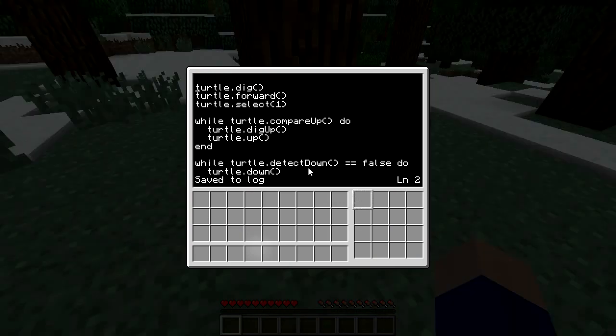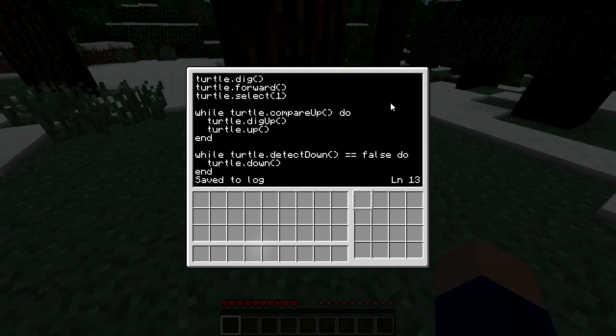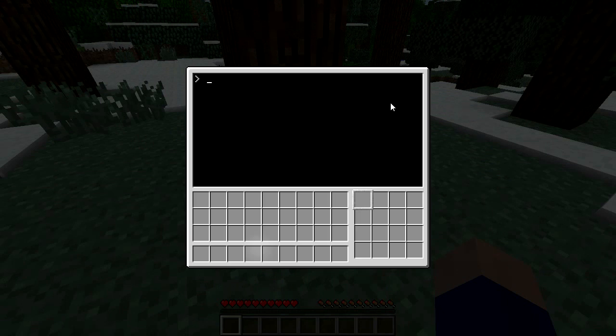Let's review the program: he sits next to the tree, you face him at it, he digs the block in front and moves forward under the trunk. He makes sure slot one is selected — anything collected goes there. Then he checks that the block above matches slot one, preventing him from going up through leaves. He digs up and moves up until the block above doesn't match, then moves back down while there's nothing below him, stopping when something is below. Program's over.